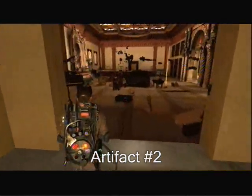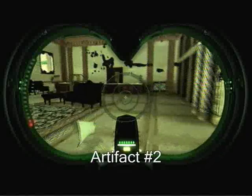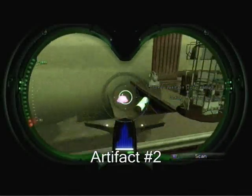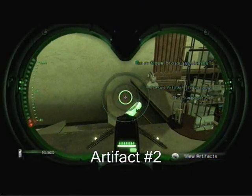Artifact number 2 is when you're going to the room with a bunch of ghosts and you do the little fight scene. On the counter, there is a bell right behind it.